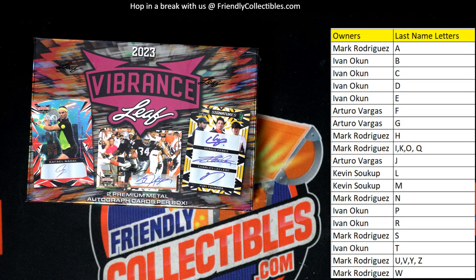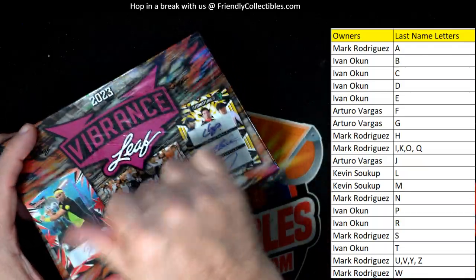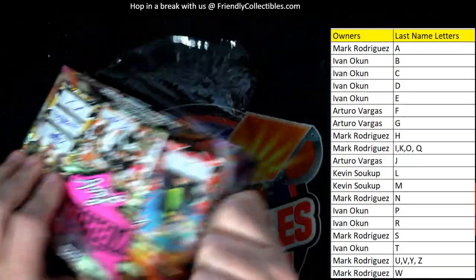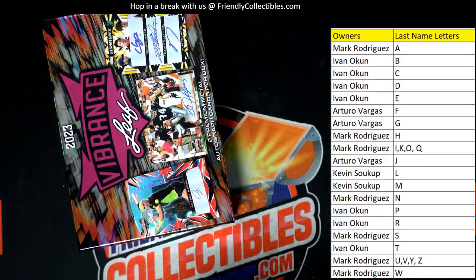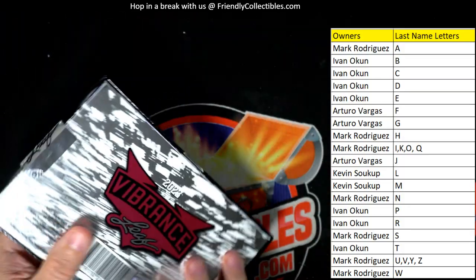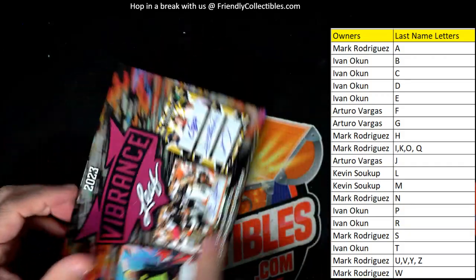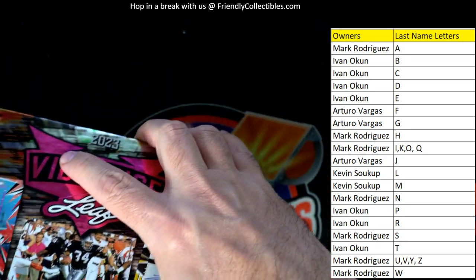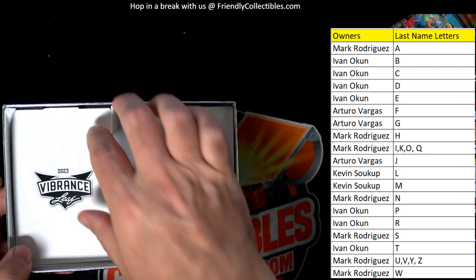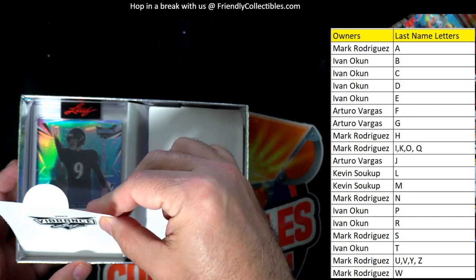Good luck Leaf Vibrance. Let's see what in the world we can pull out of here. Leaf Vibrance multi-sports. All right, good luck, let's do it. So first up, the card on the left — boom, boom, boom.